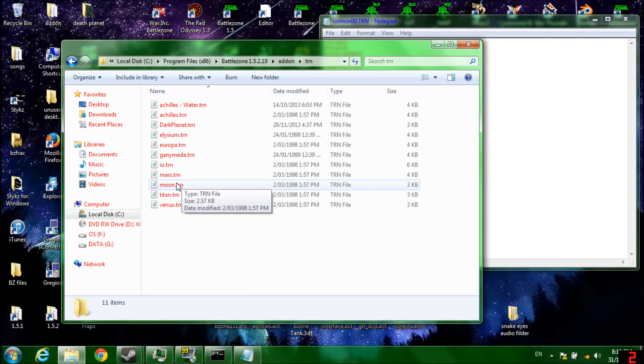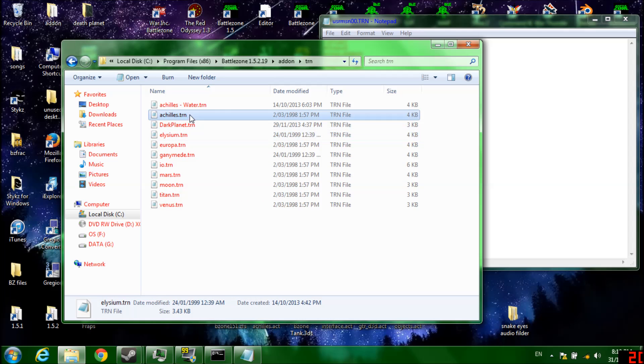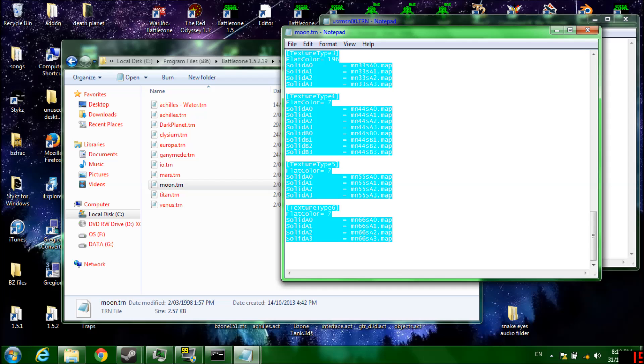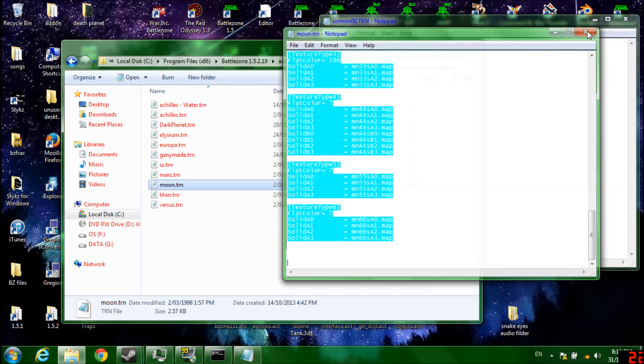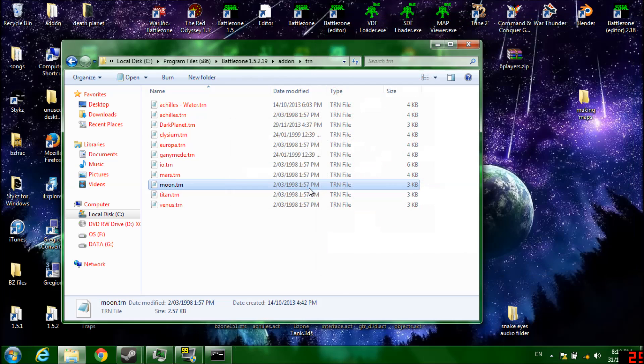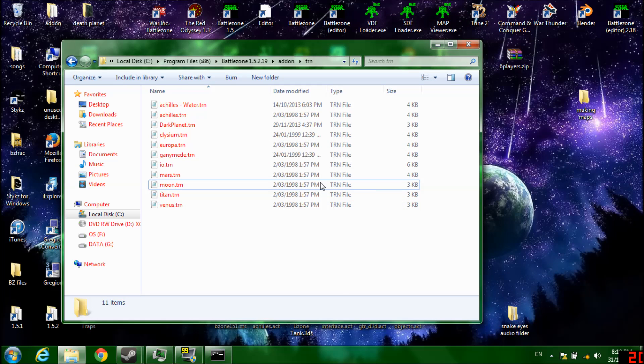So if you wanted to get the rest of the moon view, just go in. You have Venus, Titan, Moon, Mars, Io, Ganymede, Europa, Elysium, and the Chilis. Dark Planet and the Chilis with water are my custom planets. Dark Planet does not work — still fixing it. We'll go on the Moon. Ctrl-A to select all, Ctrl-C to copy, and paste. Do not change any of those — you'll need them. And save. Done.